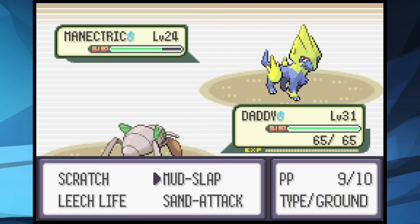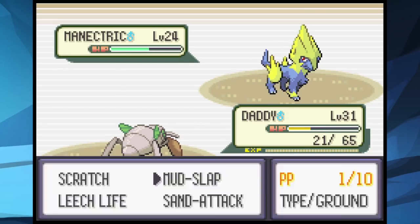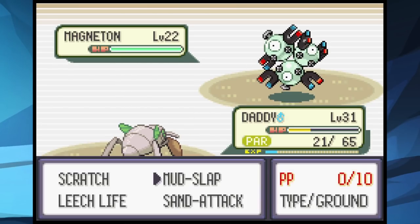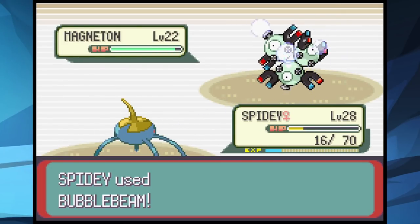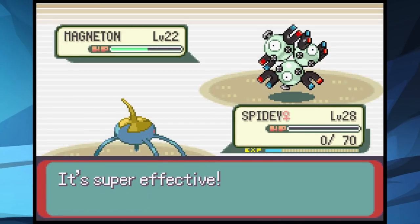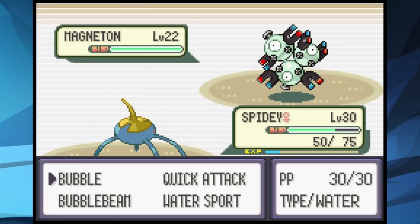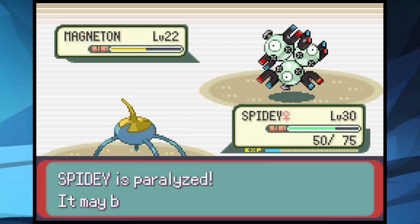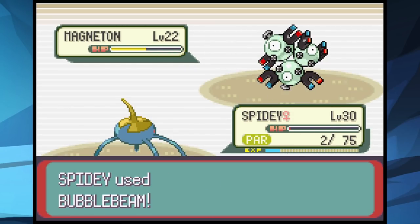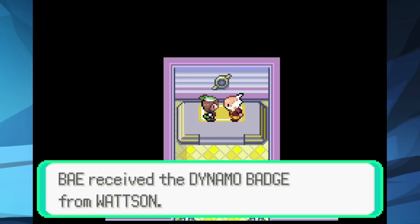The battle starts the same, but when we reach Manectric we spam Mud Slaps — it deals good damage and causes a lot of misses. We burn through all his Potions. Magneton is next and we run out of Mud Slaps, so Nincada can't do much and Spidey falls too. With Spidey at level 30, we get to Magneton with close to full health. Two Bubble Beams take it down to 1 HP, and since we're paralyzed, we Quick Attack to finish it off. We finally get our third Gym Badge.